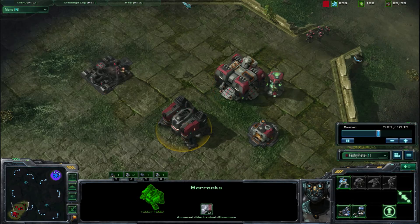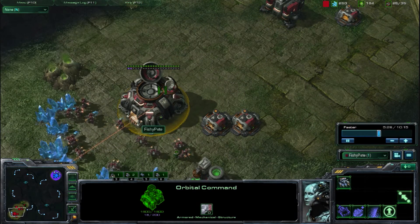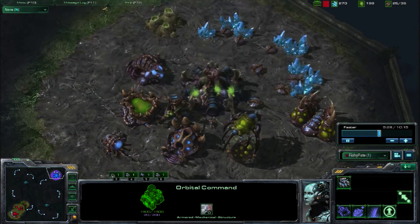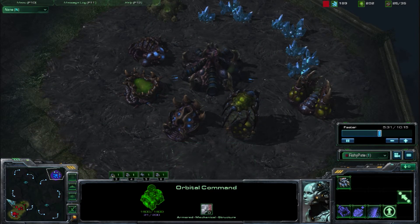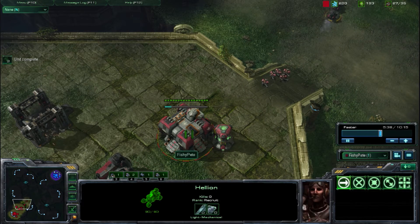What you could also do right here is start on that Tech Lab. My orbital command — I do a little scan. There wasn't too much over there; they defend with just a Queen. So I send my Hellions down.